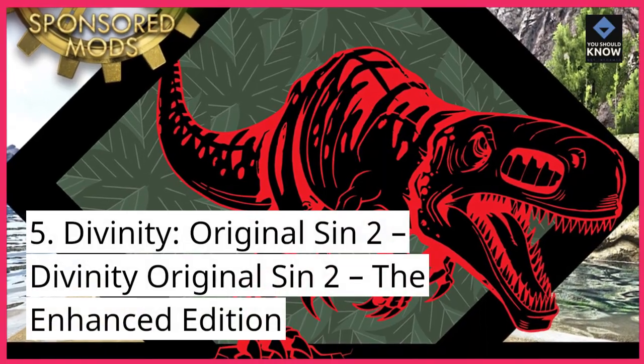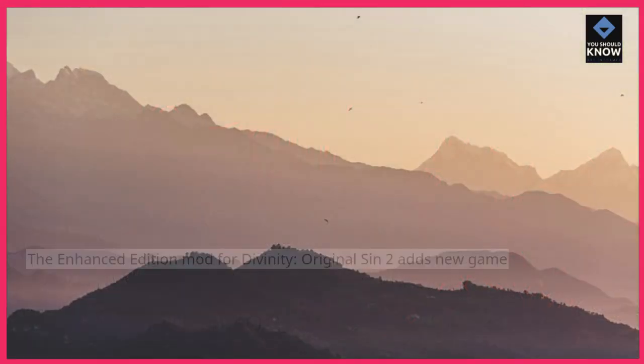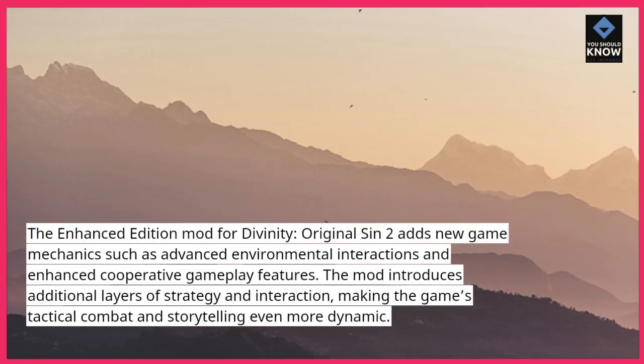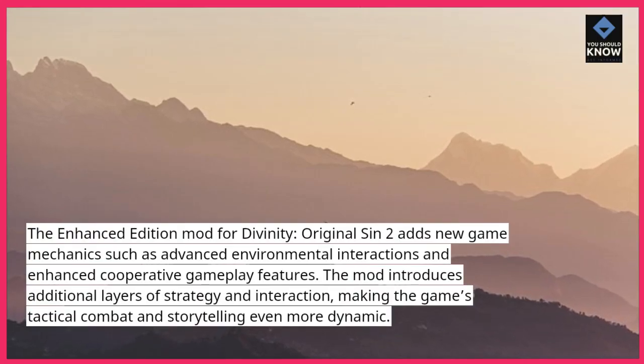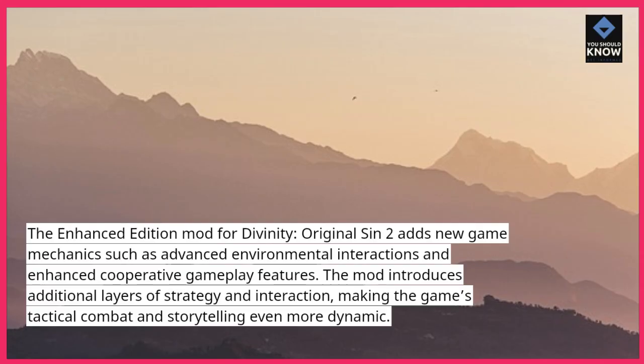Number 5: Divinity: Original Sin 2 — The Enhanced Edition. The Enhanced Edition mod for Divinity: Original Sin 2 adds new game mechanics such as advanced environmental interactions and enhanced cooperative gameplay features. The mod introduces additional layers of strategy and interaction, making the game's tactical combat and storytelling even more dynamic.